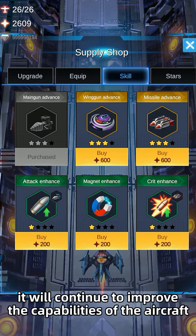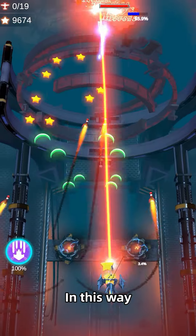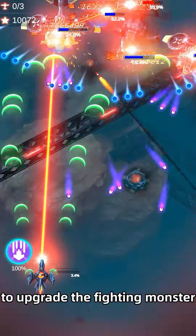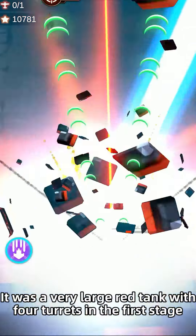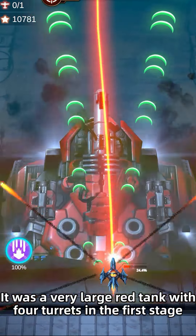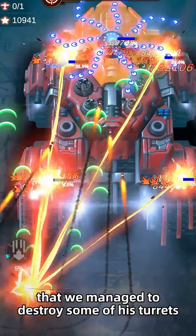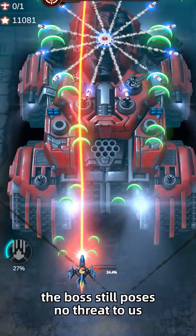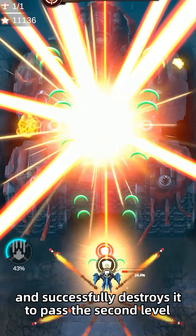We continue to improve the capabilities of the aircraft, and we can unlock super weapons as soon as we reach full level. We keep cutting through enemies to upgrade and fight monsters, and soon we came to the final boss of the second level — a very large red tank with four turrets in the first stage. But the output of our fighters was so high that we managed to destroy some of its turrets before it could fully attack. Therefore the boss posed no threat to us, and we successfully destroyed it to pass the second level.